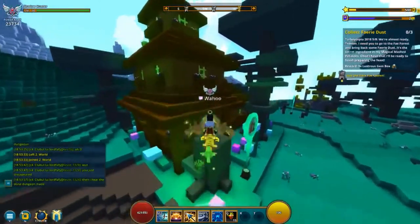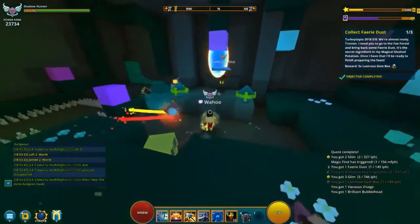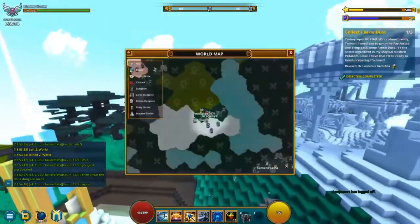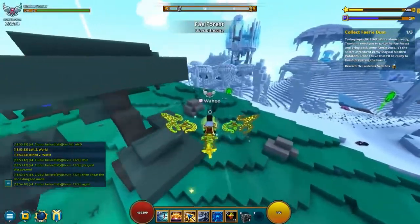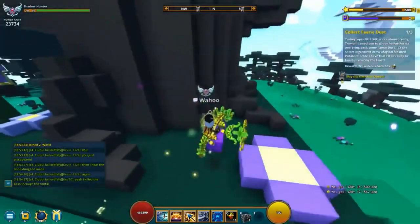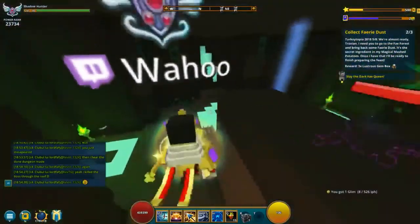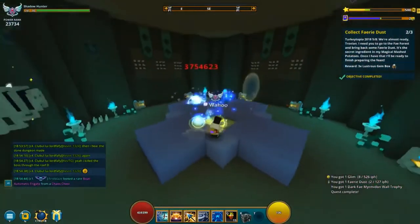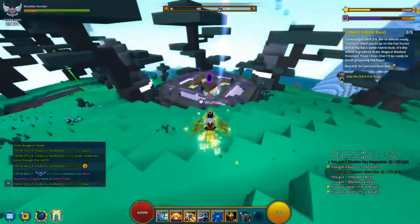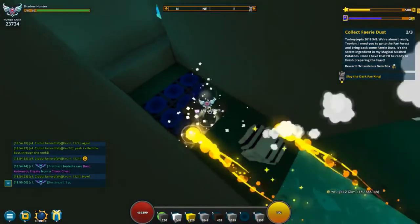Step 5 is to collect 3 fey dust, which you do in the fey area biome. You just defeat dungeons or enemies on the surface — anything in the biome has a chance to drop fey dust. You only need 3, and it took me about two and a half minutes. It's all random, so sometimes you'll get it faster, sometimes a little longer. I'm not sure if you can get it off the marketplace — maybe people can comment below about that. It doesn't take very long, so I suggest doing it while you're already running dungeons.